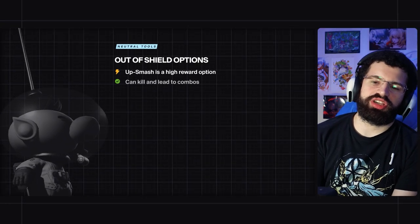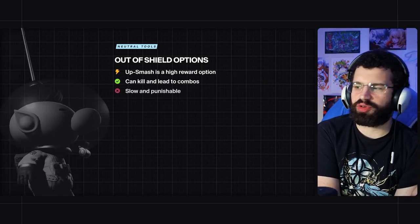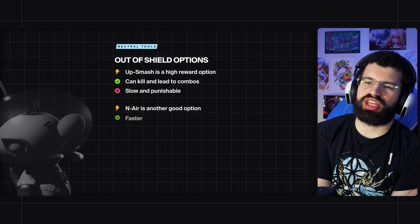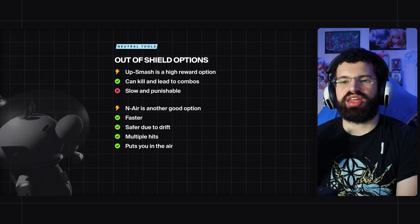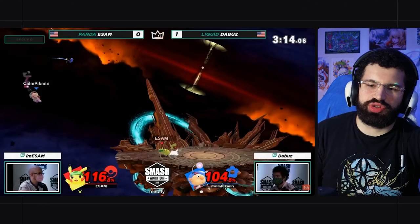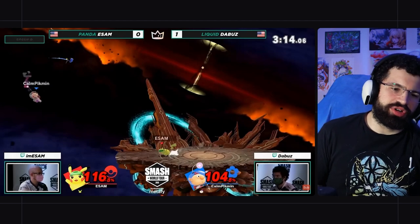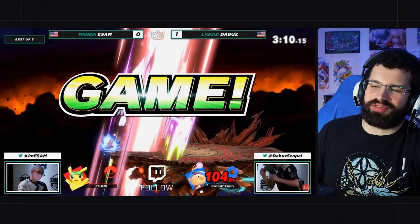All of Olimar's out-of-shield options are honestly pretty subpar. Up smash out of shield is a high reward option — he can kill, he can do lethal combos — but it's not too fast and it's definitely punishable if the opponent's ready for it. Neutral air in comparison is a good out-of-shield option. It's a little bit faster, a lot safer because you can drift in different directions with it, it's multiple hits, and it can lead to some combos. Otherwise, you're gonna find yourself just jumping and rolling away a lot under pressure, because people have to chase Olimar when he does that, and that can be scary when he has the threat of nair and up smash to punish too much pressure. In this clip, you're just gonna see that when an opponent hits my shield with something poor, I'm gonna up smash him and kill him for it, because you also have to make sure your opponent respects Olimar's out-of-shield game at minimum.